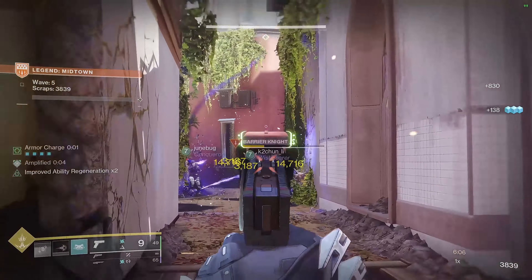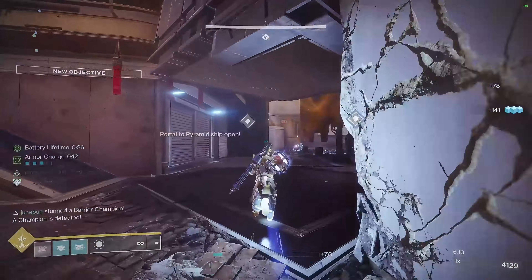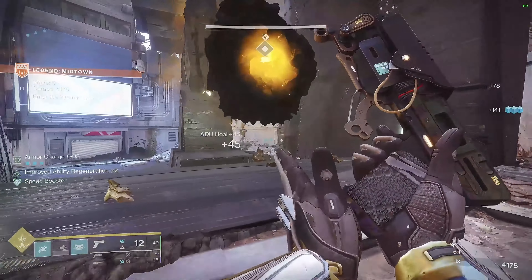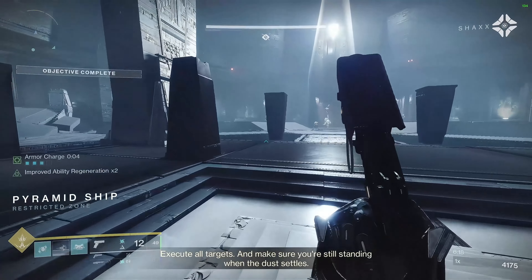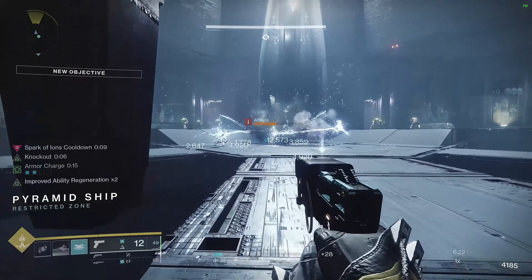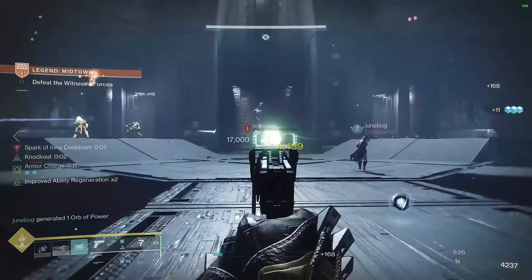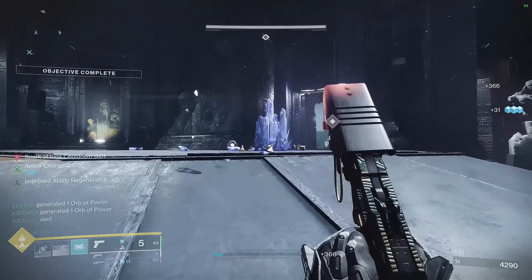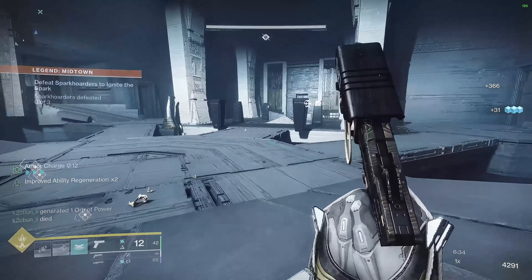When we're amplified, Seismic Strike will make a bigger explosion. For our grenade we'll be using Flashbang Grenade — yep, it will be blinding targets. For our aspects we'll be using Touch of Thunder because it will enhance our flashbang grenade, emitting an additional blinding flash on bounce. For our second aspect we'll be using Knockout — critically wounding a target or breaking their shield infuses your melee attack with arc energy and increases your melee range and damage for a short time.